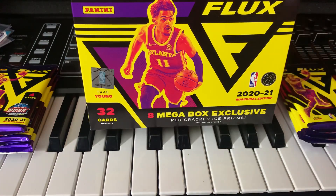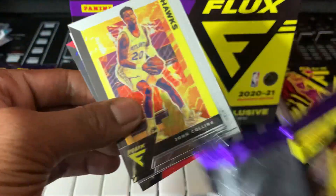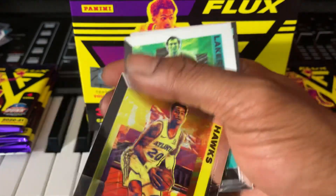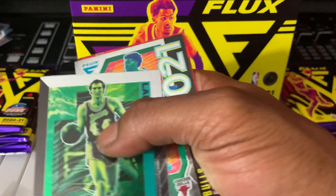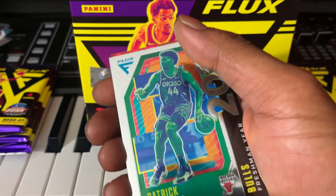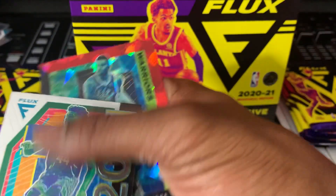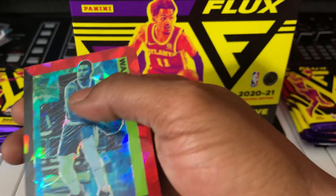On to the right side now. John Collins, a Lakers Jerry West card, and a Patrick Williams 2021 Freshman Year — that's cool. Our second red cracked ice is Kent Bazemore.